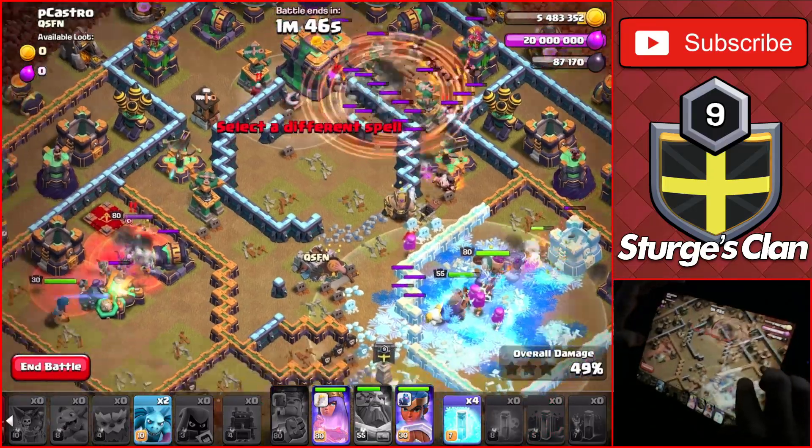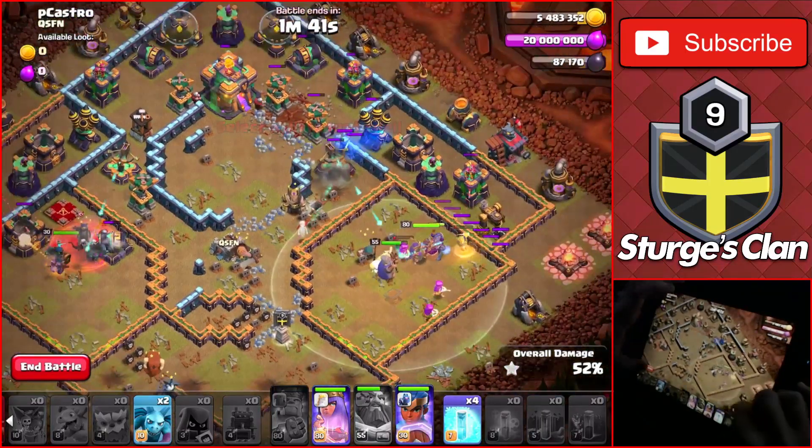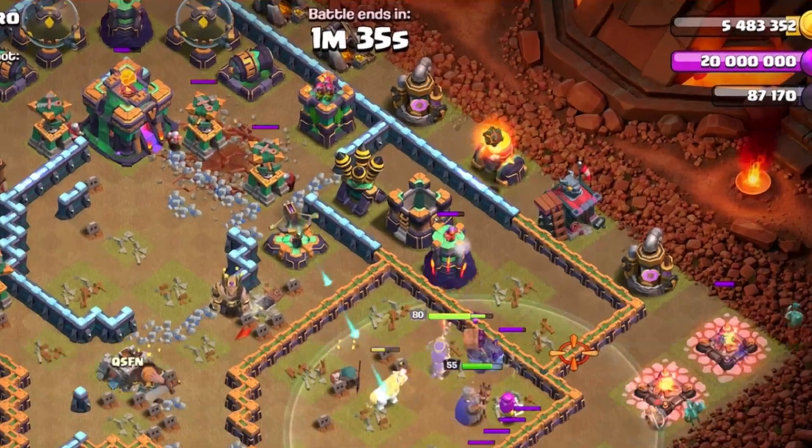After that, activate the town hall by dropping all four earthquake spells in between these two boulder huts, and make sure to drop the cleanup minions towards the right side of the base so you don't run out of time. In this attack we have around a minute and a half left.